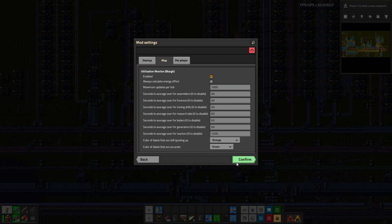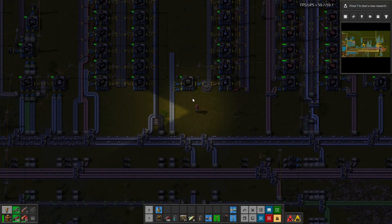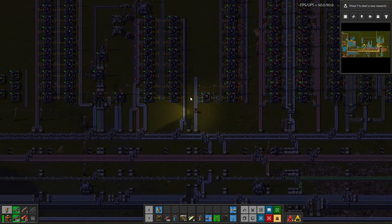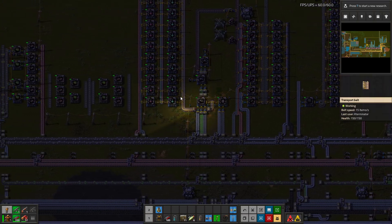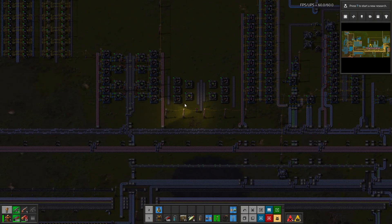You can change the color to something easier to see — maybe green would be easier. It took a second, but there you go. This is actually probably a little easier to see; it's a little neon, especially at night. And you can change those as you like. No research required, and that's the mod.